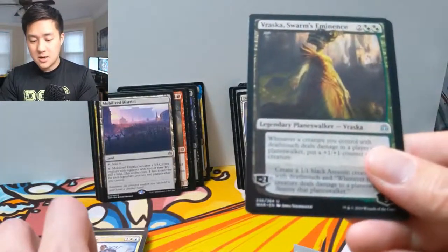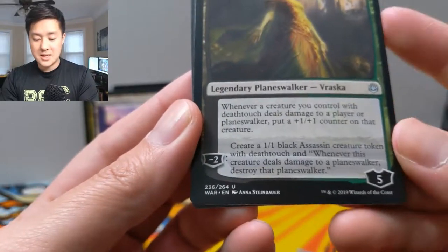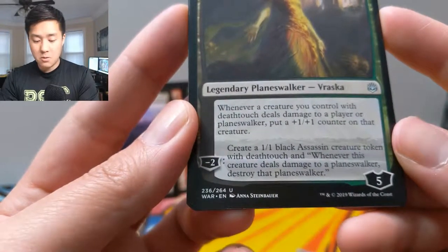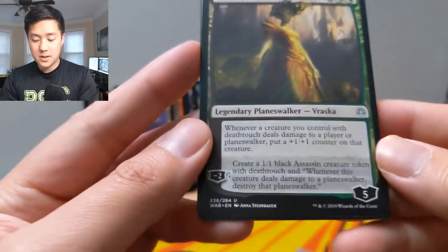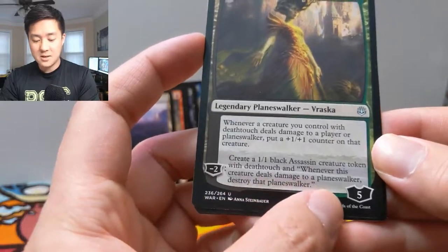We got a Rouse, Outburst, Elite Guard Mage, Vraska — nice! For four mana, five loyalty again, so high. Whatever creature you control with deathtouch deals damage to a player or planeswalker — put a plus one plus one counter on that creature. Create a one one black assassin token with deathtouch. Since they're assassins, they kill planeswalkers right away — that's actually really good!